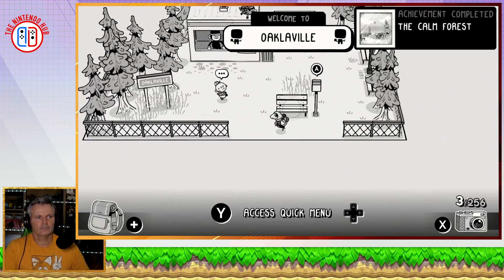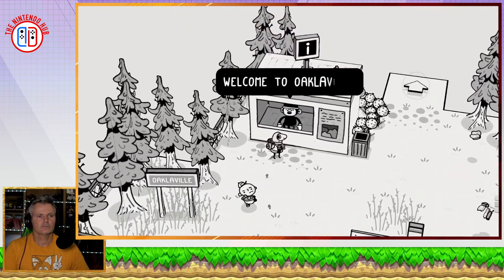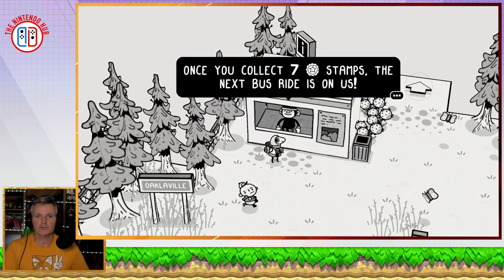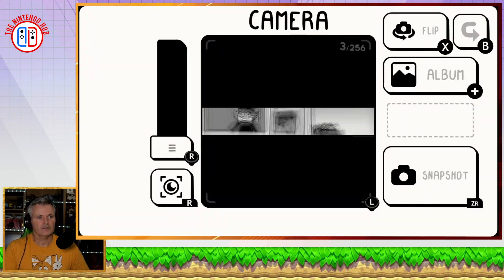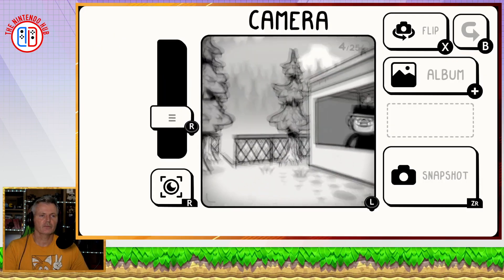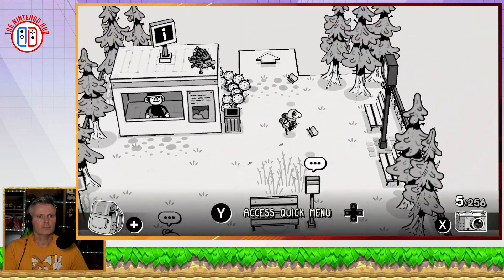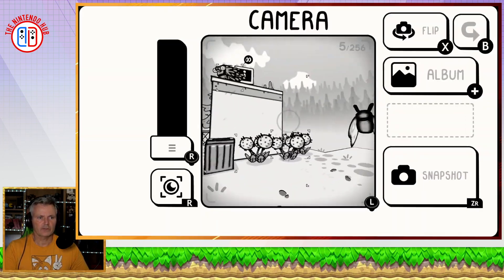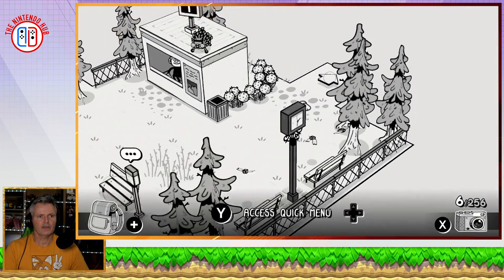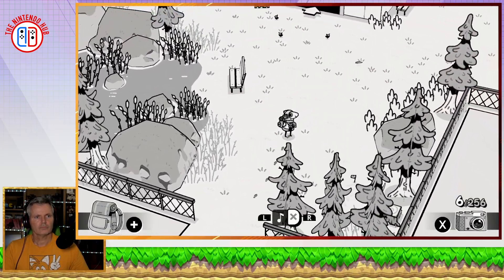We arrive at the next level. There are lots of cool things here to go and explore — you need seven stamps on this level. Let's take a picture of this little character, moving the camera around to see if there's anything else worth photographing. I'll save that one and head through. Let's zoom out to get a look at where we are.